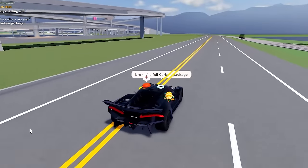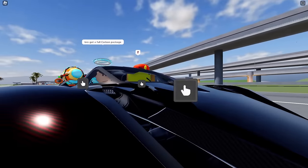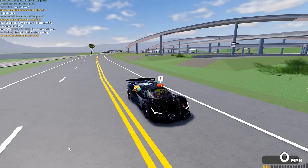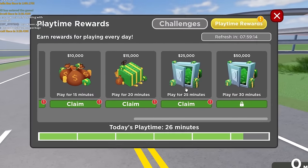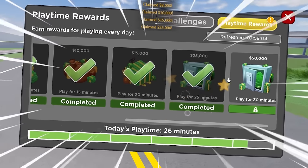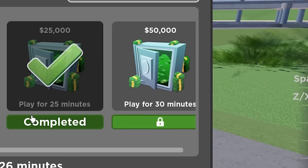Now I'm going to go through some tips and tricks you guys can use. As we all know, we have play time rewards. You play for a certain amount of time and you get a certain amount of money. The maximum is if you play for 30 minutes you get 50 grand, and this all stacks up. I'm just going to claim everything I have already. I just made 30, 40, 50 grand — and I'm about to make 100 grand in four minutes.